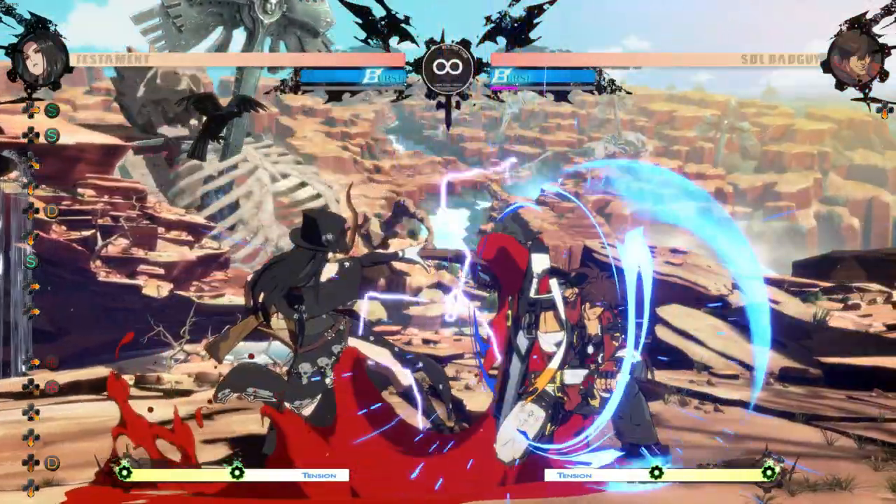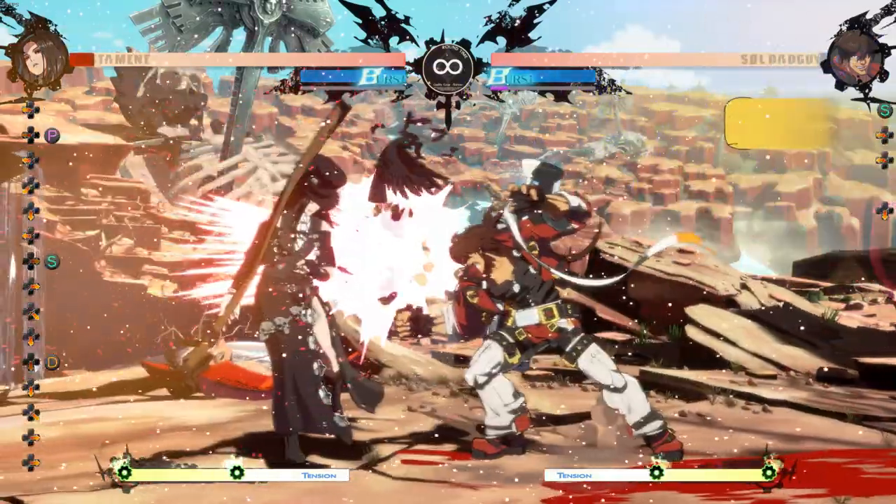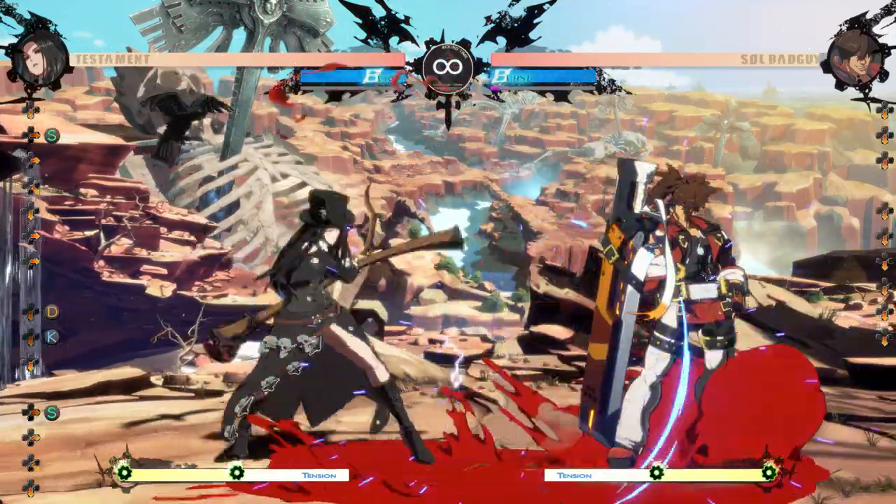2d into 236s uncharged is a true block string. However, sending crow after they block is not guaranteed, and depending on the character they may be able to counter hit you, though this leaves them open to counter pokes.